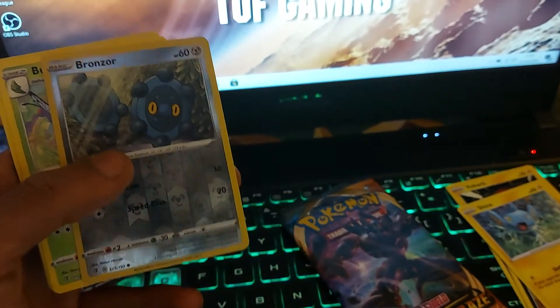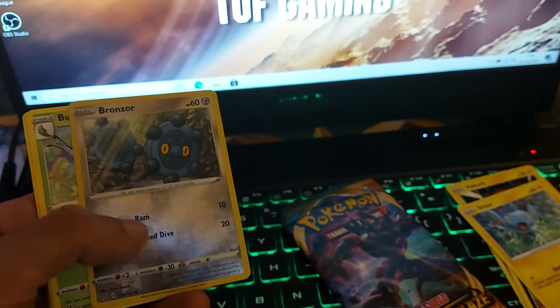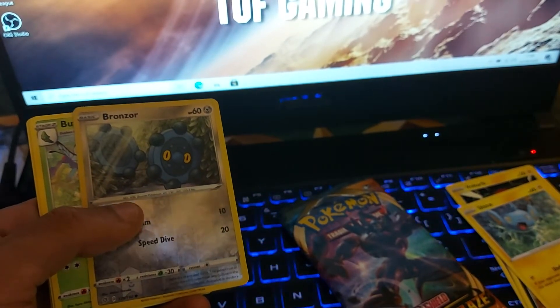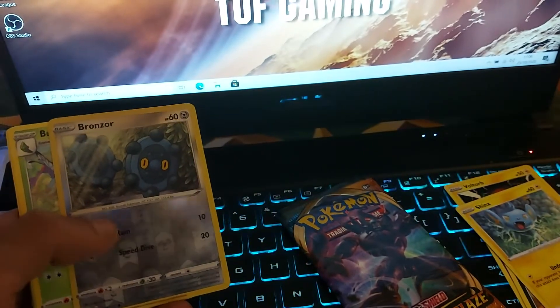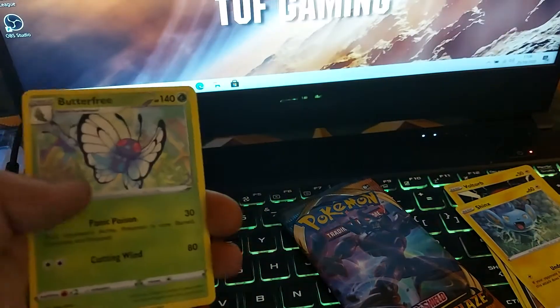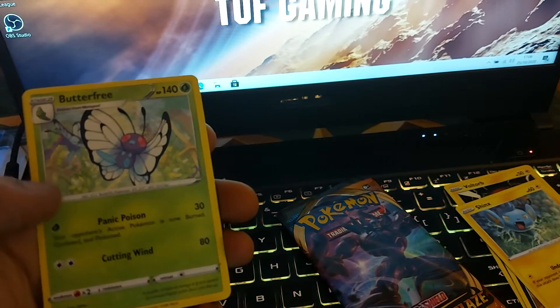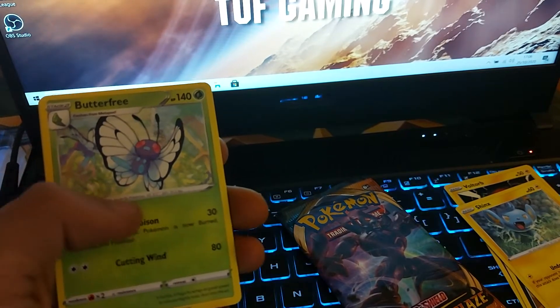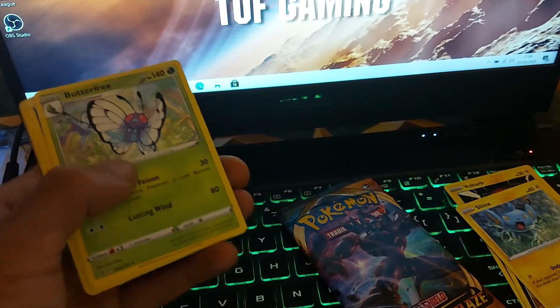Bronzor is the card that we pulled from this pack today. Metal type Pokemon with 60 health points, two moves — one of Ram and the other of Speed Dive. It has a Dex entry of 436 and that is a Bronze Pokemon. Butterfree, 140 health points, Generation 1 Pokemon, evolution of Metapod, Dex entry of 12 — it's a Butterfly Pokemon with two moves: Panic Poison and Cutting Wind.